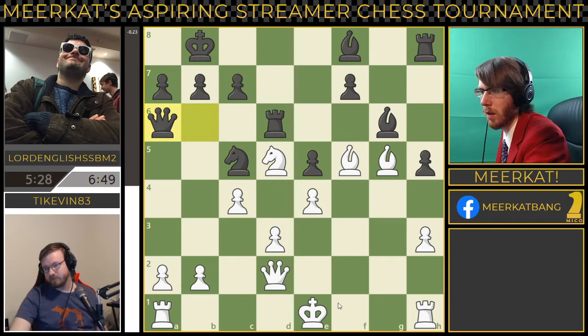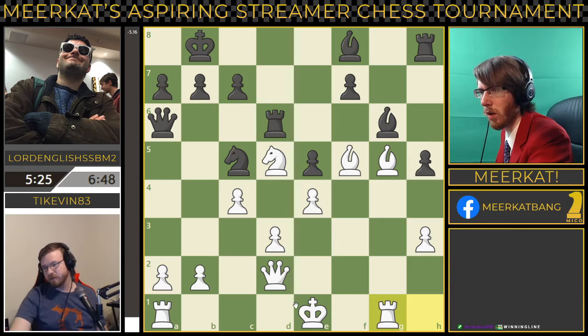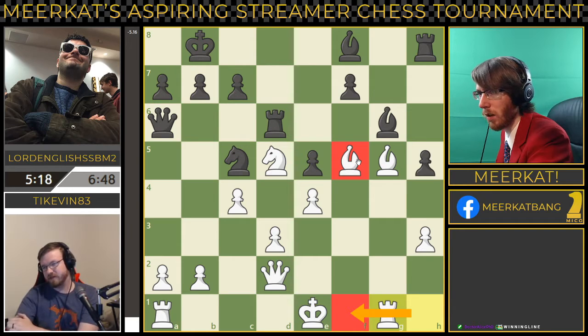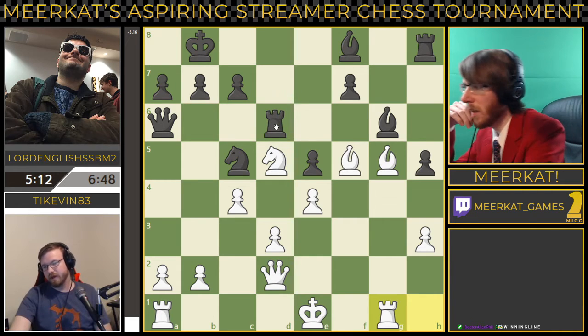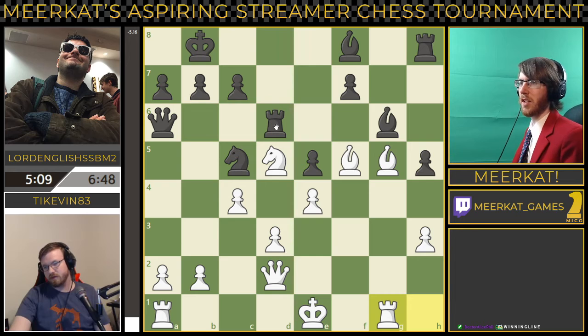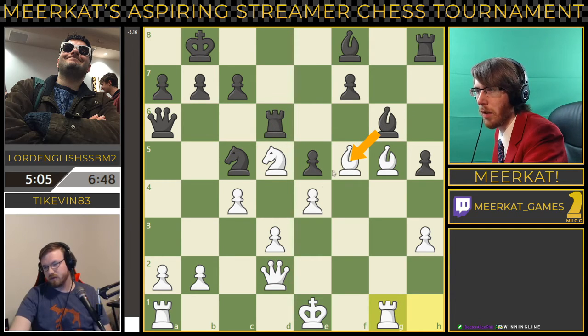He moves the rook, but not the rook move I like. I would have rather had f1 to protect this bishop here. This is such a weird position for black. Honestly, I would just start trading off here — I think that's where I would start. The king's out in the open; the question is how do you get in in this situation?